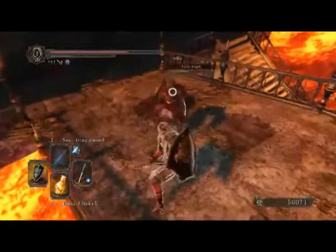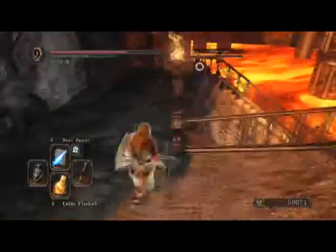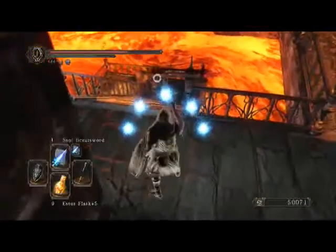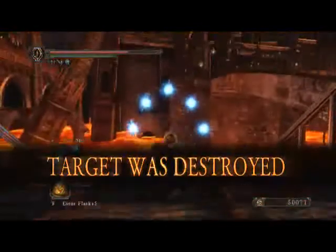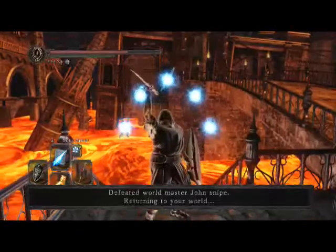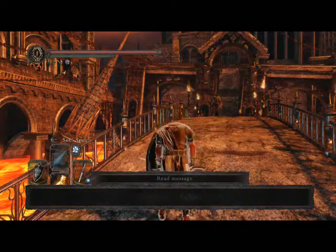We're going to test out our spells. He runs away and just kind of sits down there. He waits to heal, which is weird. So he earned himself a soul spear right there in the face, and we're going to go ahead and move on to our next fight.